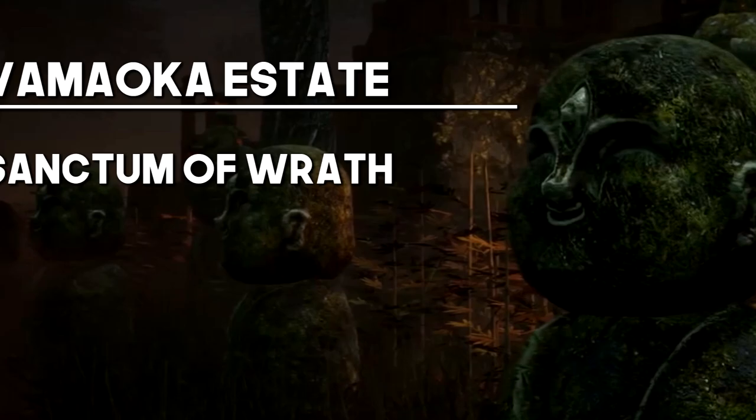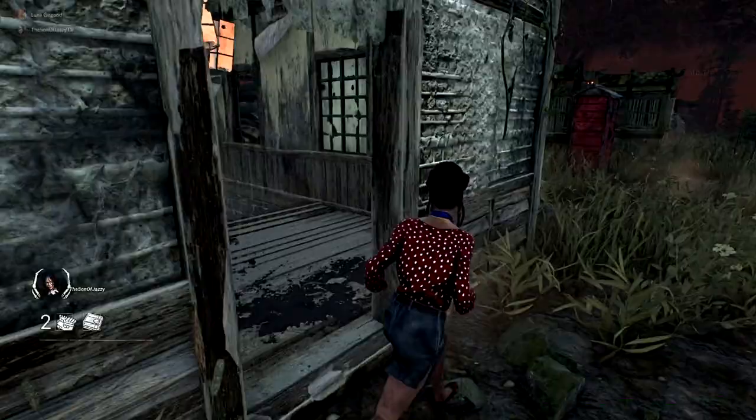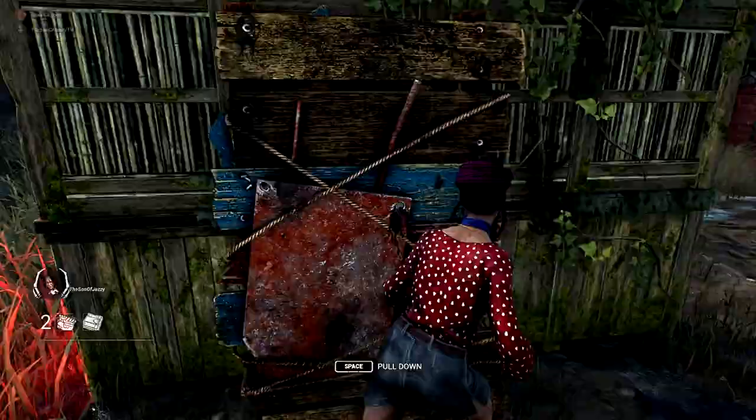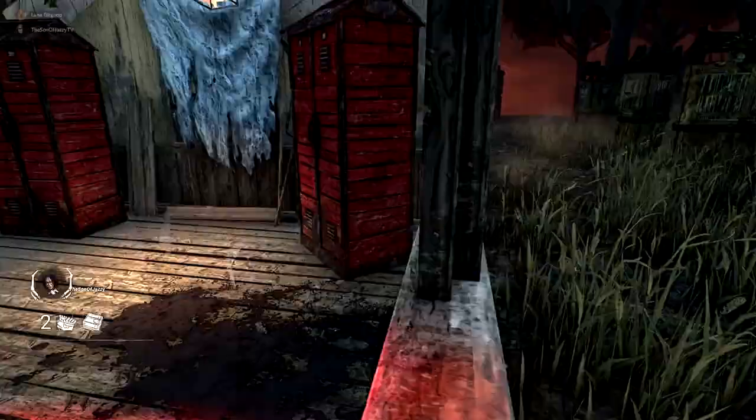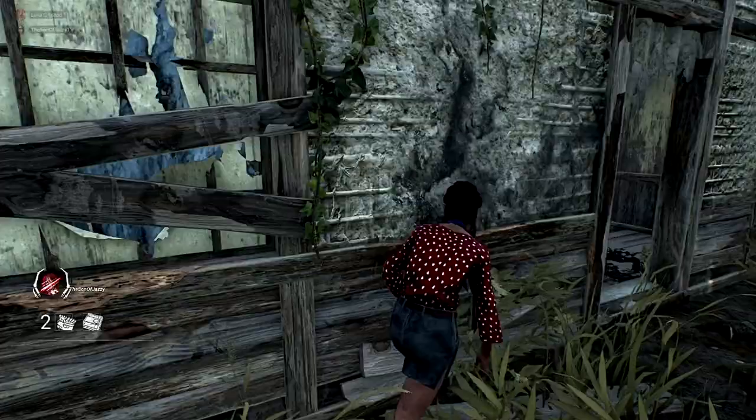For the Amaoka Estate — the Sanctum of Wrath — unfortunately this one doesn't have a main building or anything that is absolutely lethal, so I'm going to give it to the Shack. More times than not the Shack will also lead into a really good jungle gym or three-lane TNL wall. You're always able to loop to and from those to keep your strength high. Not the best, but Shacks are always strong depending on what killer you're playing.